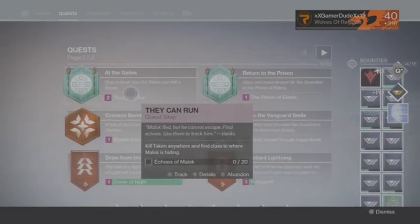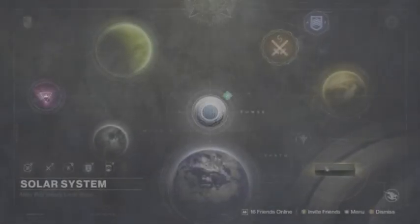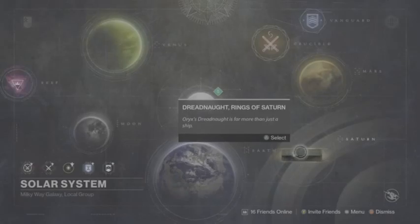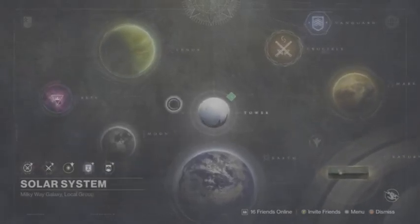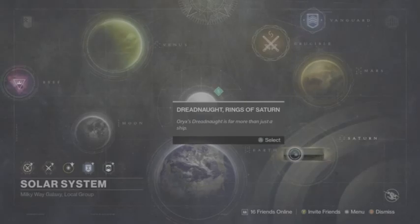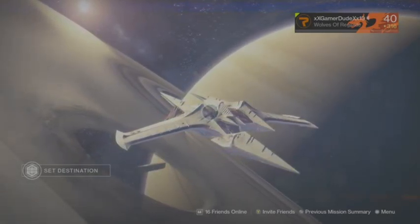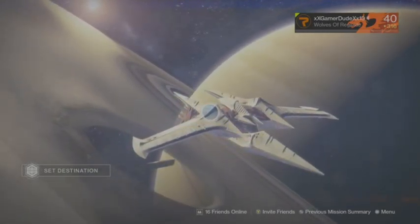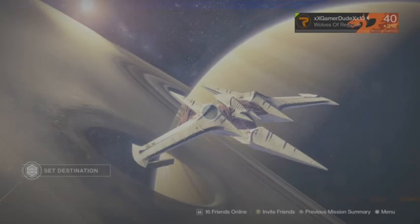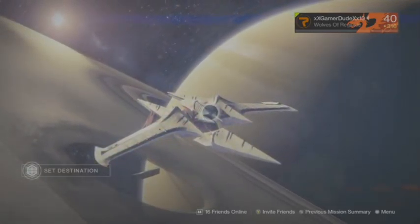Pretty much kill Taken anywhere and find clues to where Malak is hiding. Most of the Taken will probably be around the Dreadnought, so I'll do that offline. When I kill the 20 Taken, I'll be back for the next step of this mission. That was the level 36 mission 'Pretender to the Throne' - catch you guys on the next Destiny mission. Peace!